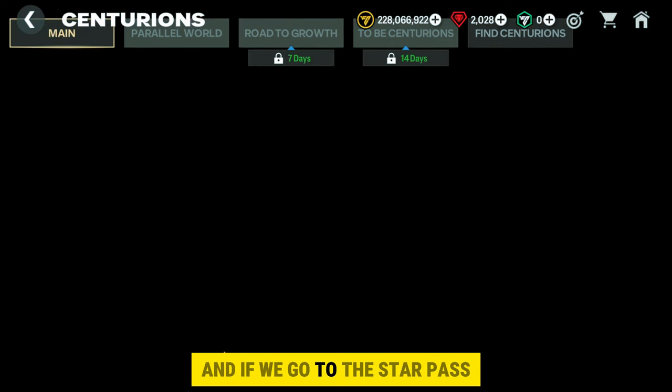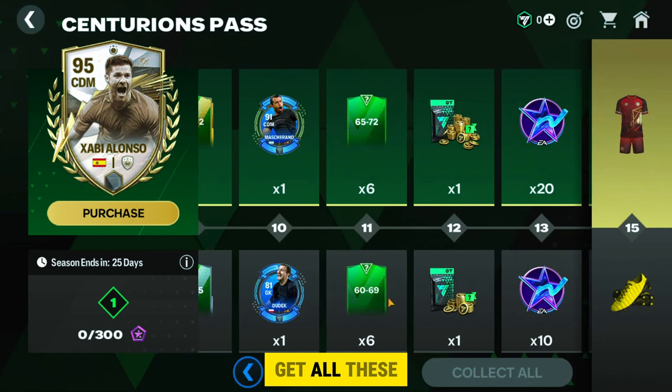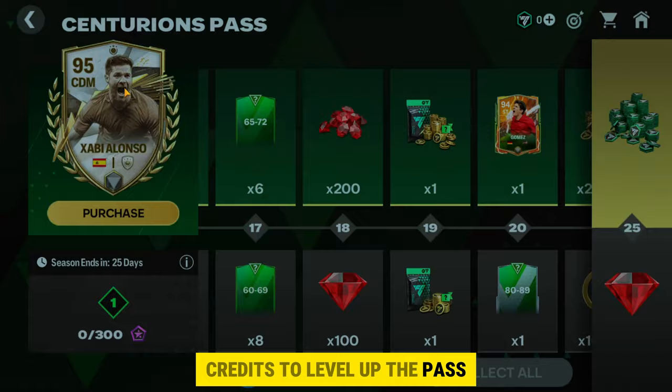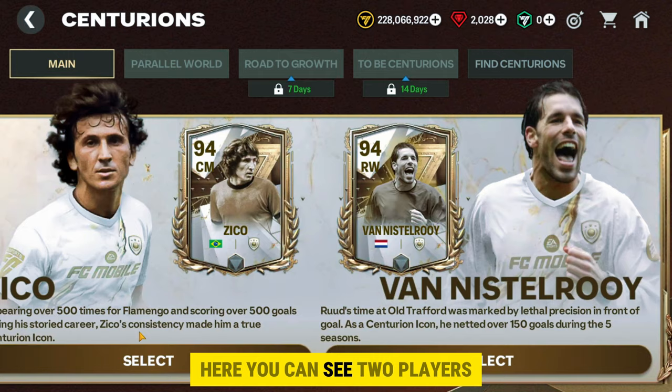First, let's see what is in the main chapter. You can see the star pass — purchasing the pass, you are going to get a free 95 rating Zico. As a free reward, we will get all the similar things we used to get in other events. We need Centurion's pass credits to level up the pass, so I will tell you more tips for getting more passes and getting these rewards in time.